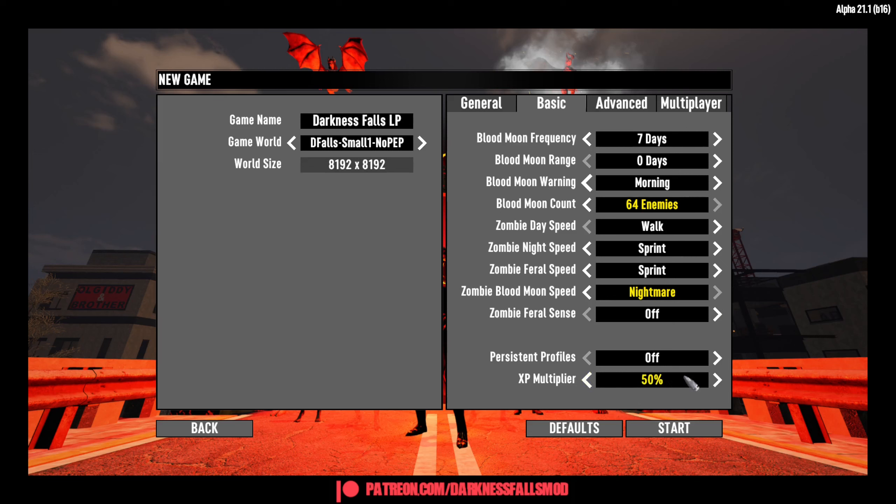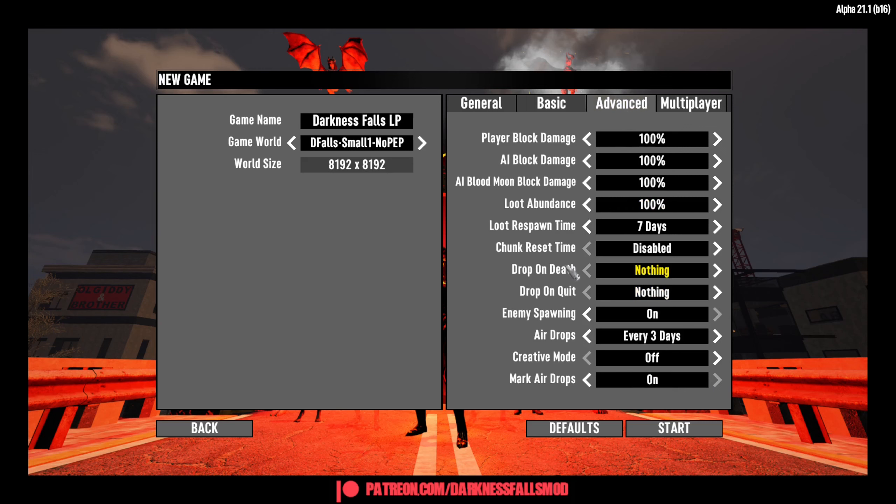I noticed you can't increase the XP multiplier — he disabled that, which is fine. Under Advanced, I turned on Drop on Death to nothing. I just don't like doing bag runs in general. In Alpha 21 they added an option to spawn near your bag, but reading the Darkness Falls Discord, there was a bug where the game would basically crash when spawning near your bedroll. So just in case, I'm turning that off so I don't have to worry about crashing.